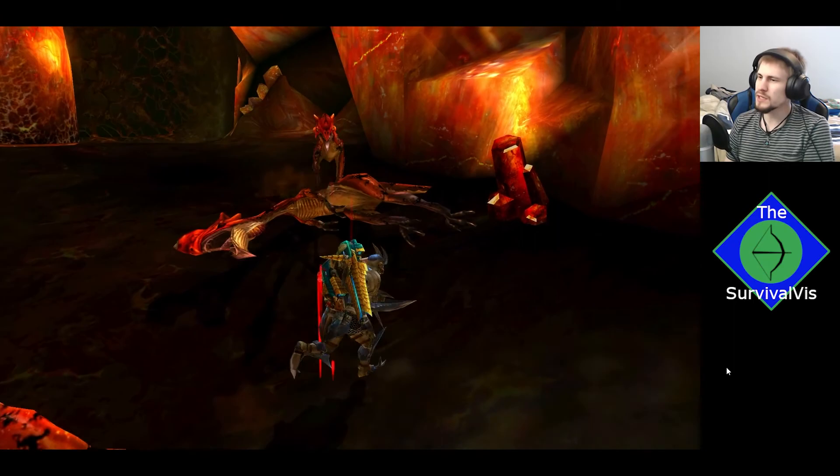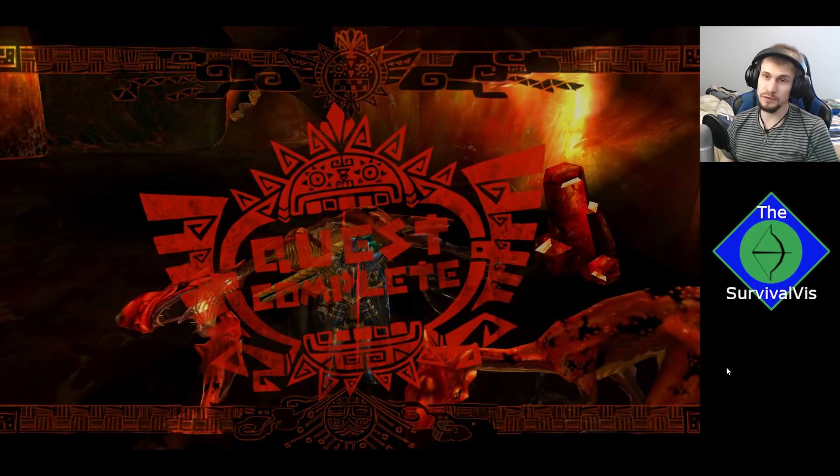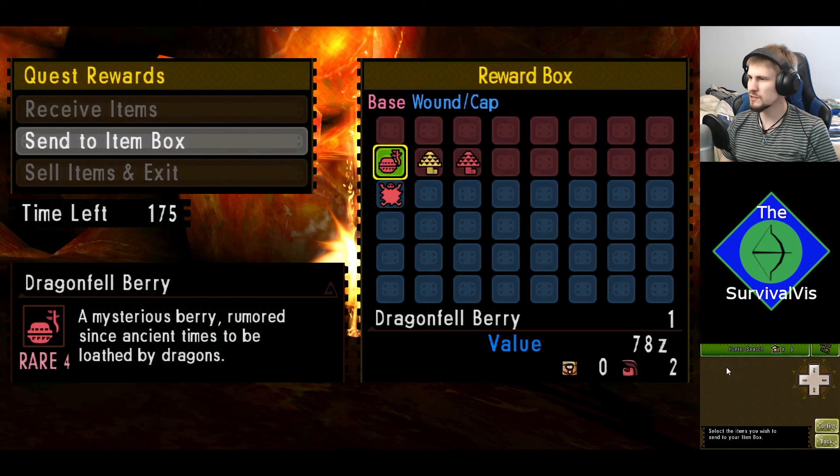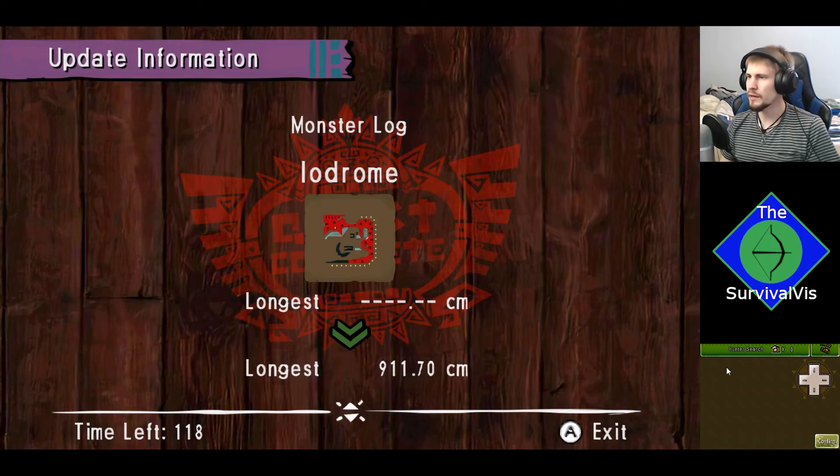With Yongaruga, I'm going to be able to get the pierced shots going, and those have been shredding through monsters pretty easily. Nice amount of materials. I think I need the Iodrome hides for the next Tetsukabra bowgun upgrade. Iodrome — Toxic Presence — and now on expeditions. Save the game.